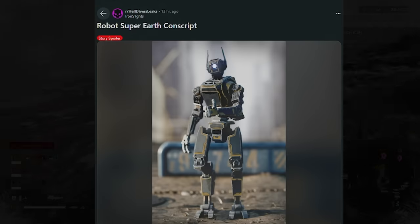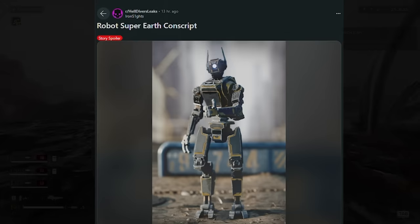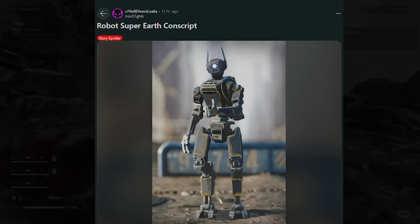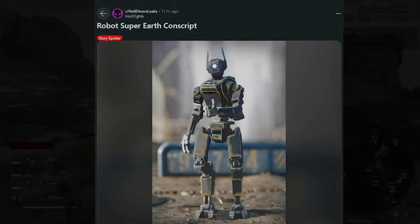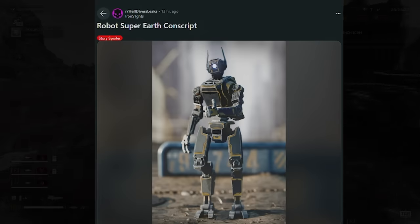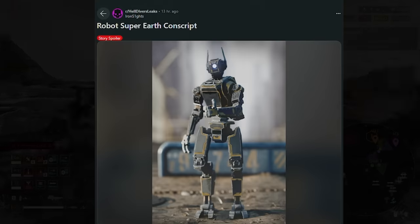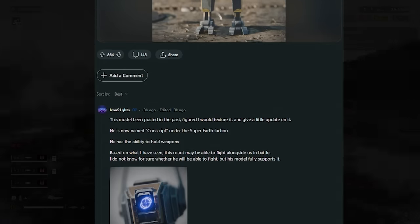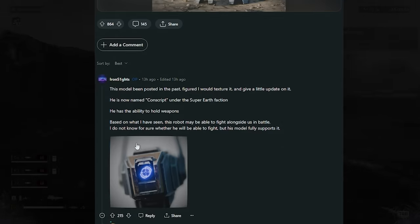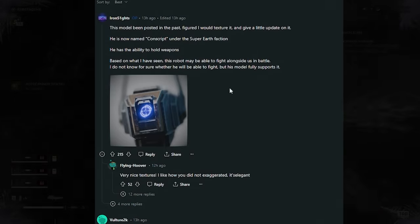This is a new leak of a Super Earth Conscript robot. This robot was apparently in Helldivers 1 where it would assist you. We're seemingly going to be getting these robots that can equip weapons, so I'm assuming they'll be helping us in the fight. There was also a previously leaked drop ship that could spawn troops to help you — this might be related. The model has been textured by Iron Sights, fully supports holding weapons, and based on what he's seen, this robot may be able to fight alongside us in battle.